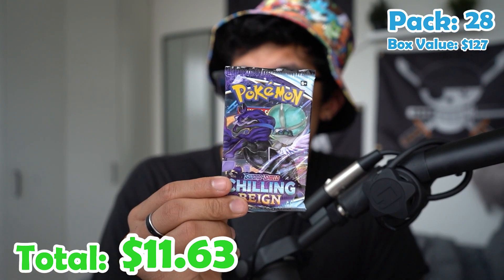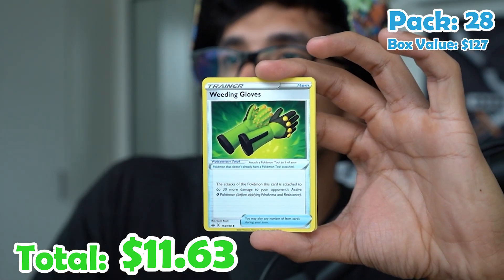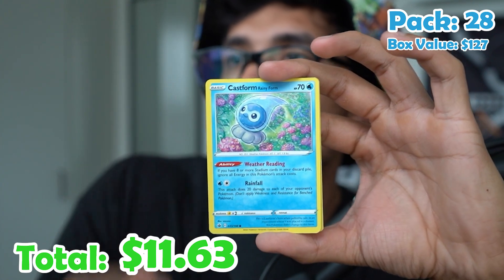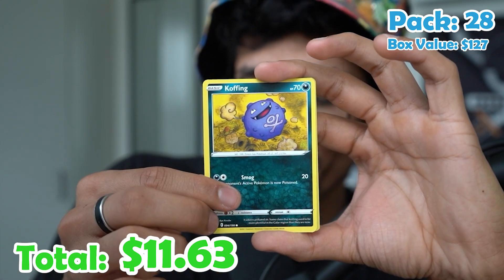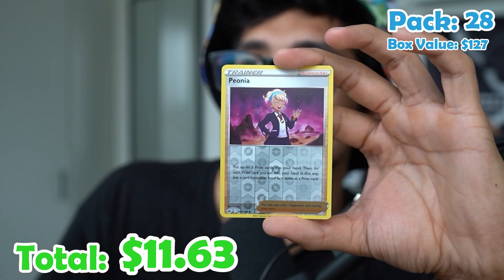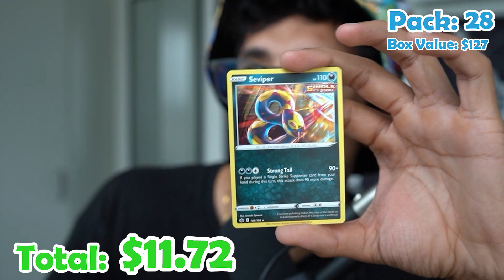Pack twenty-eight. Leaf energy, Flaffy, Karen's Conviction, Gloves, Routes, Castform, Snover, Yamask, Koffing, a Peonia reverse, and another Seviper. Pack twenty-nine: Energy, Chestplate, Sableye, Lairon, Kubfu, Blitzle, Qwilfish, Slowpoke, Weedle, a Crabrawler reverse, and a holo Urshifu — nothing too special.